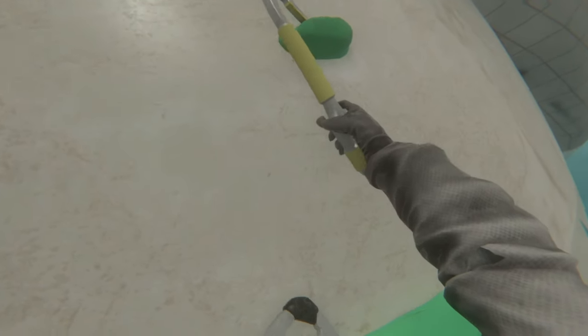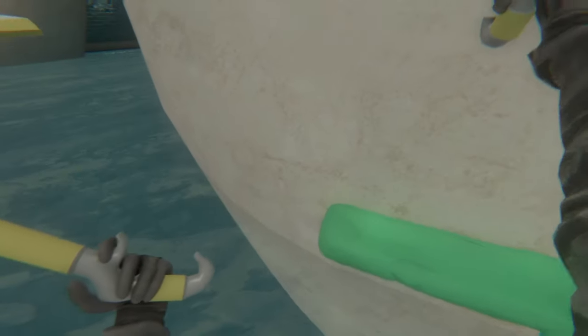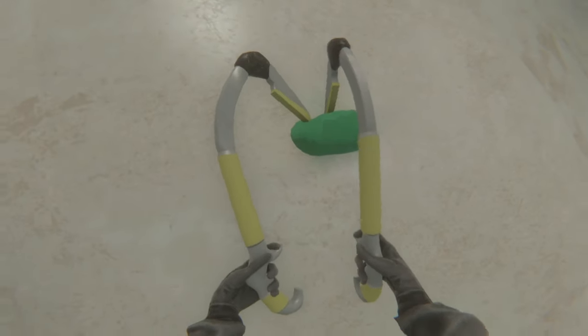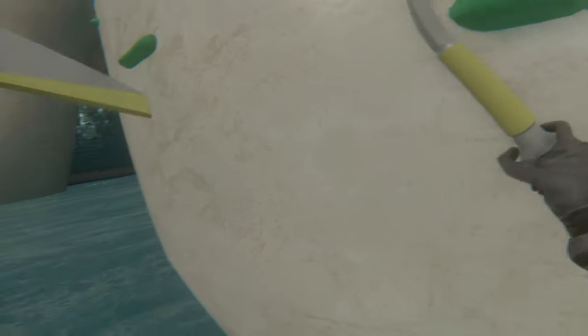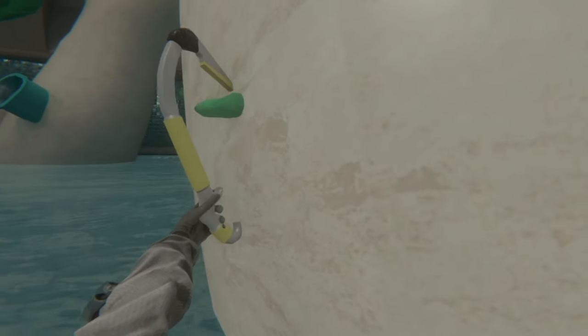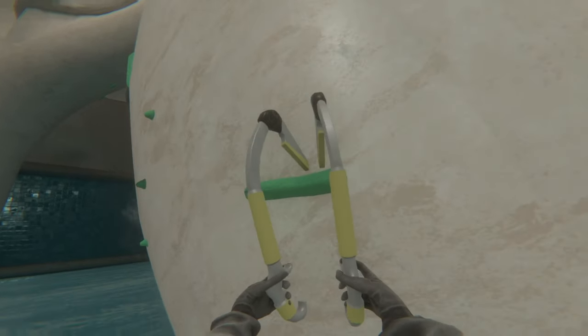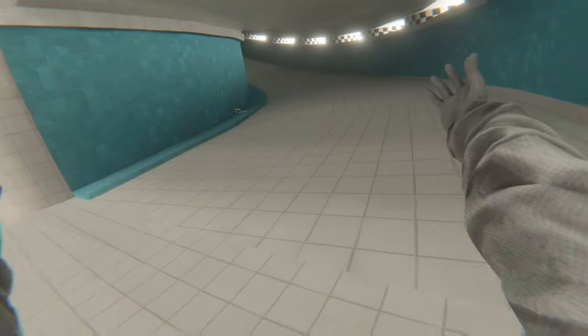The climbing pick has great grip on the holds — pointing it toward the wall makes it very sturdy and you can do pull-ups with one hand without it falling off. With a stronger avatar this would be much easier of course.